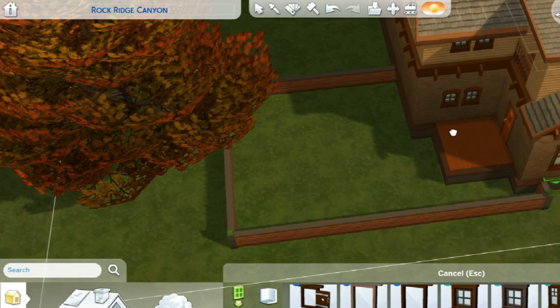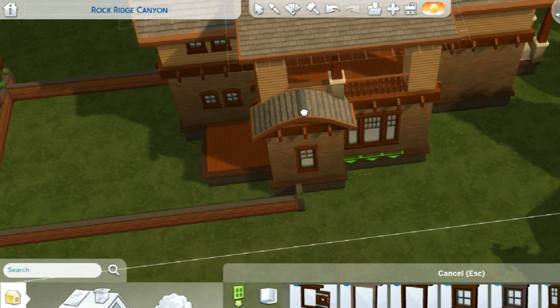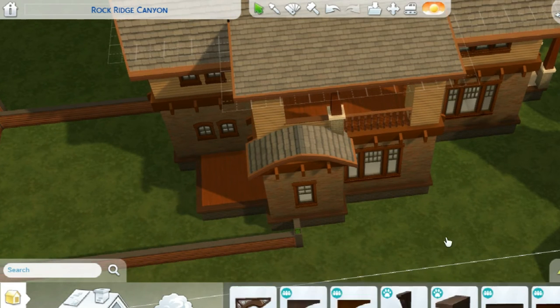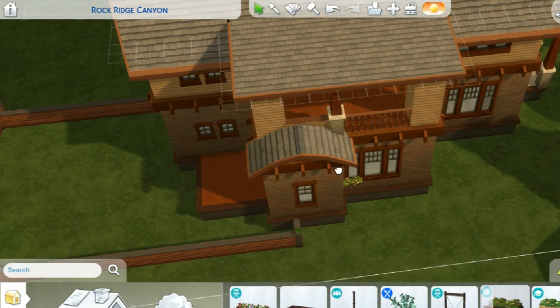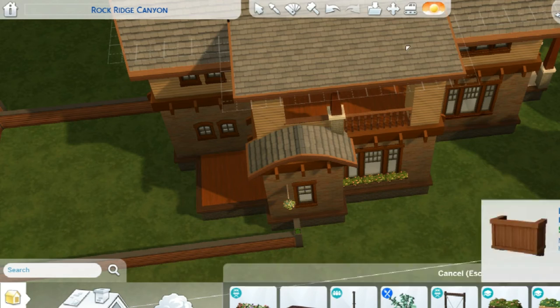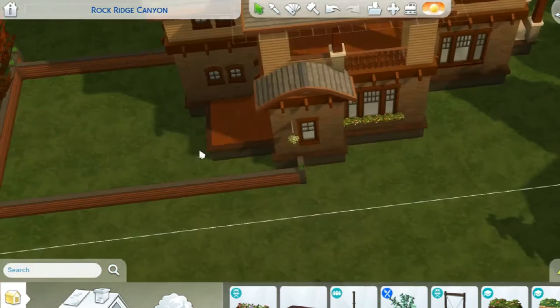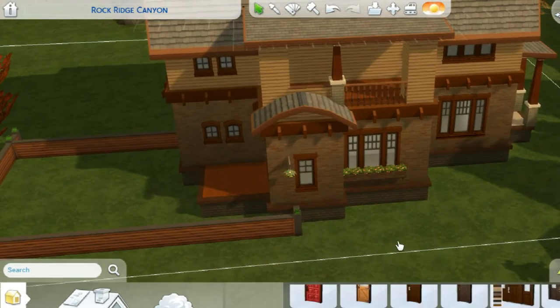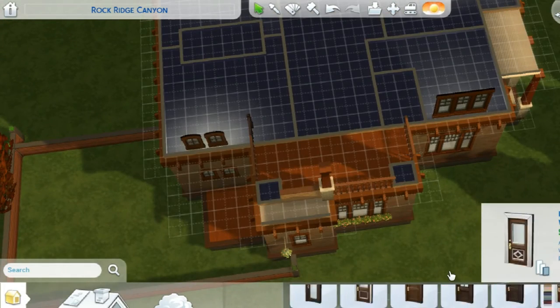I don't think the capture issue affects the build all that much — you can still tell what's going on. At the end I do change the roofing to a brown roofing, so don't worry if you notice the gray color earlier — it turns into brown. The worst part of this whole thing was probably the landscaping; everything else was really fun. I love color build challenges. I've done one before on this channel, a bunch of different houses, and I think that got me prepared for this.